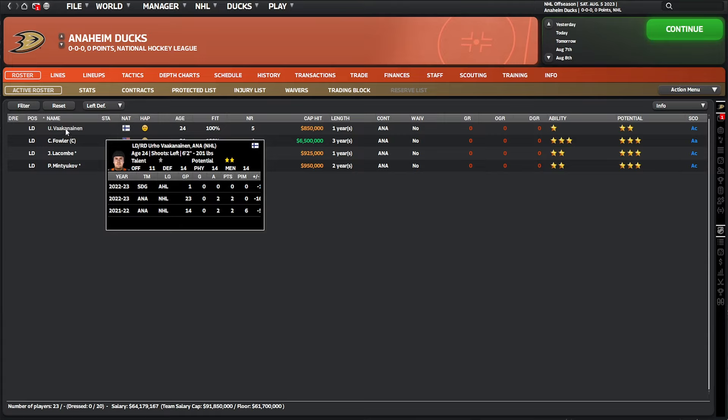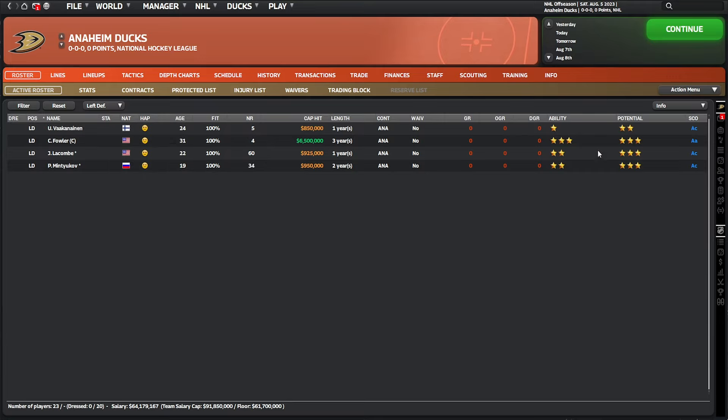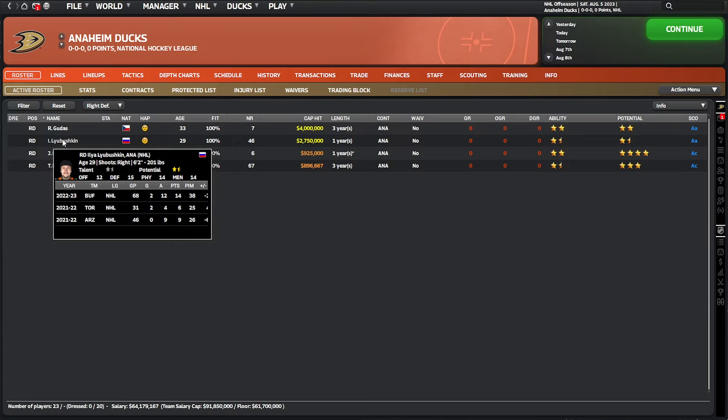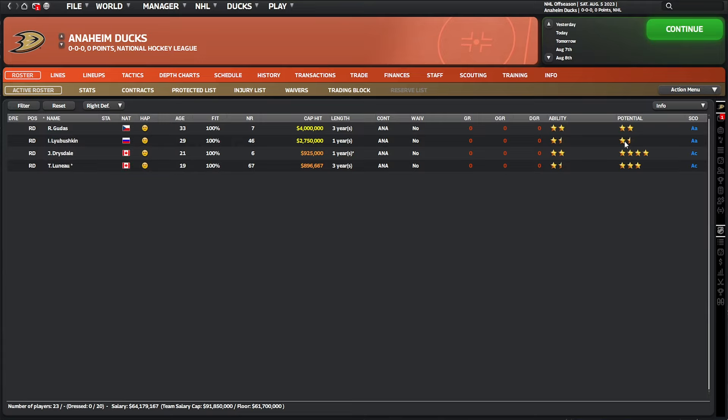Looking at the defense, Vakinen is 24 and probably not going to develop much further than he already is, so left defense is something we want to look at. Moving to right defense, we've got a bit of a stud coming up in Drysdale, but we've got a couple of others who've hit their potential and are probably someone we might want to trade away. Defense is probably a weak aspect. Looking at wingers, McTavish is four and a half stars potential, only 20 years old with a lot of room to grow — a player we probably want to keep an eye on.